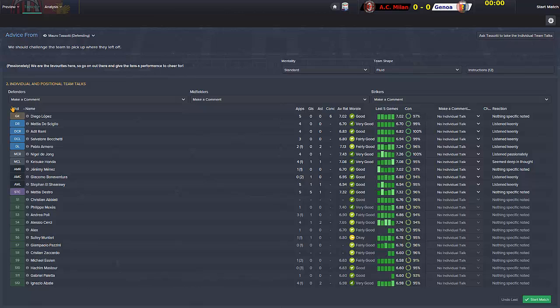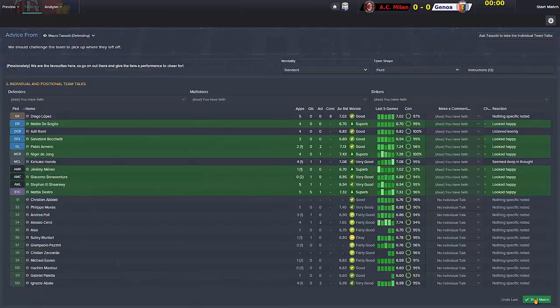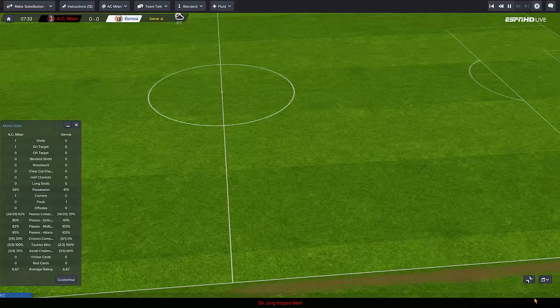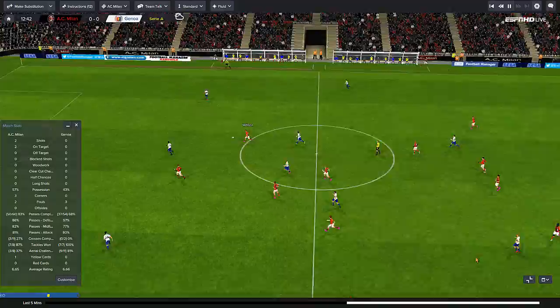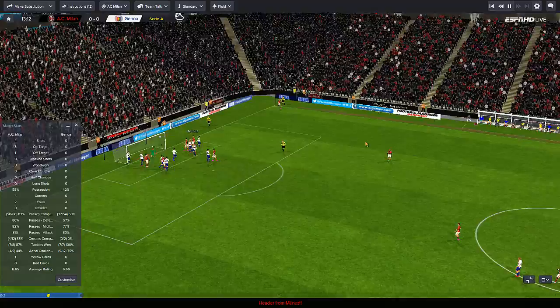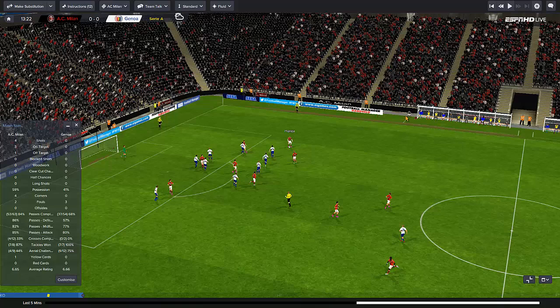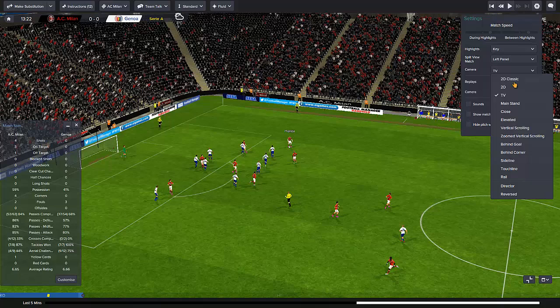Some people are saying this camera angle is too far away. Do you just want the default director view? I want it to be different — what about on close? I think I don't like it being too close. If we go director — yeah, that's a good camera angle. Is it outside the ground? Let's try it this way and see how it goes. You can leave your feedback on that, even though the replays will be in the same camera just slower.